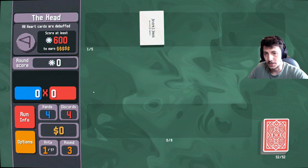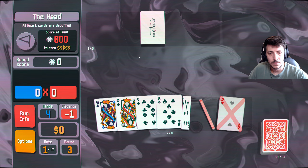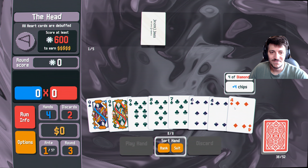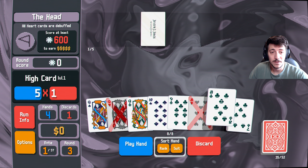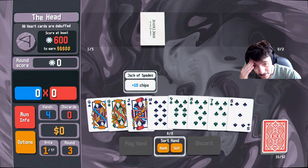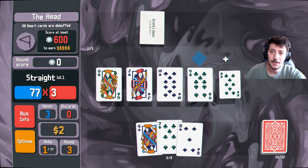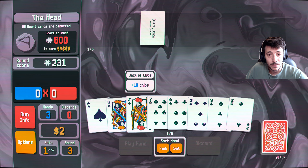All right, we need to get 600 here. Discard those — that's a good first easy discard round. We really need to get rid of the hearts here. Clean check, okay — we'll do the straight. That's not what I wanted. Okay, we got some money there. 231. All right, we got the flush here — play hand. Yes! The card has already paid for itself.